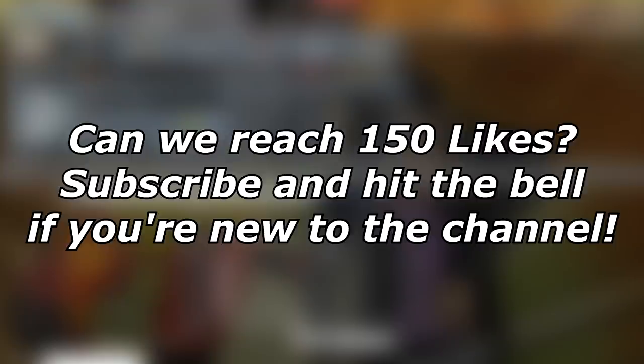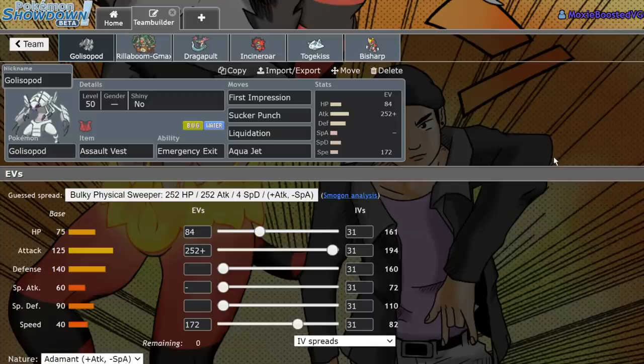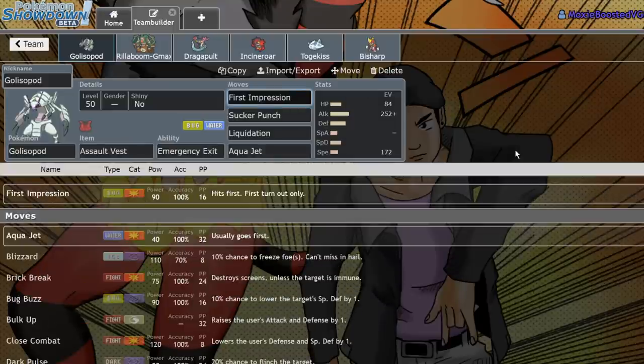What's up everybody, welcome back to the channel. Today I'm trying out something kind of strange. So earlier in 2020, around the time when we had none of the new Pokemon, pre-DLC season one, I decided to try out Golisopod and it was a pretty decent team. However, the meta has shifted a bit and I thought right about now would be a good time to try it out again. With Rillaboom being so prominent in the metagame, I figured it'd be a good time to see if Golisopod can stand up to it with First Impression shenanigans.